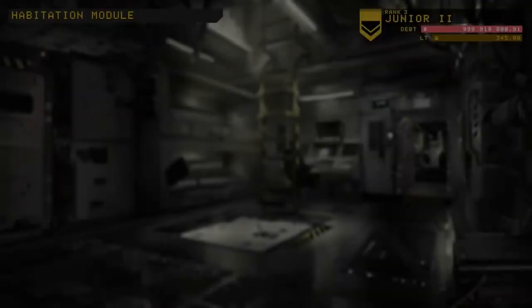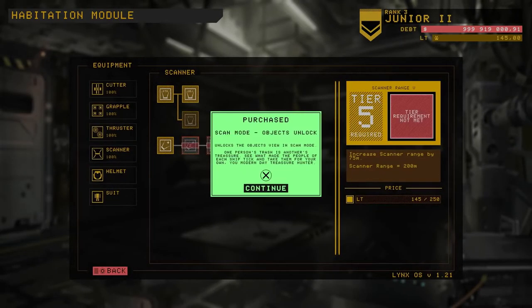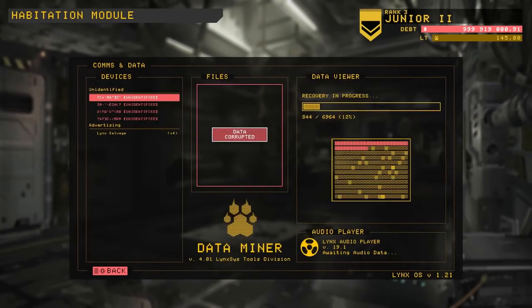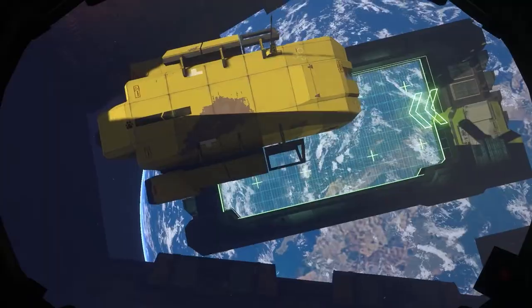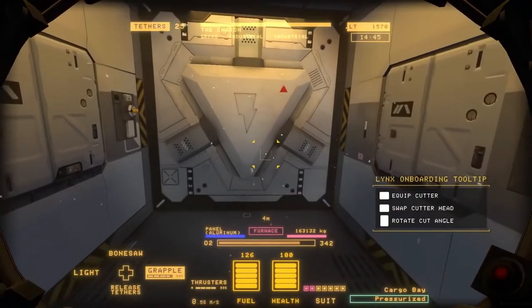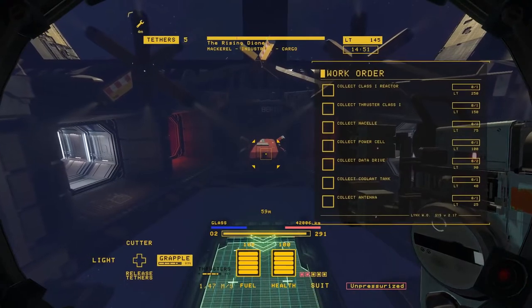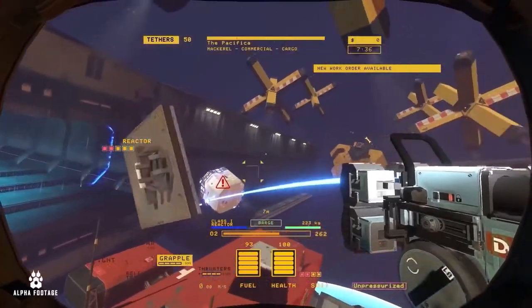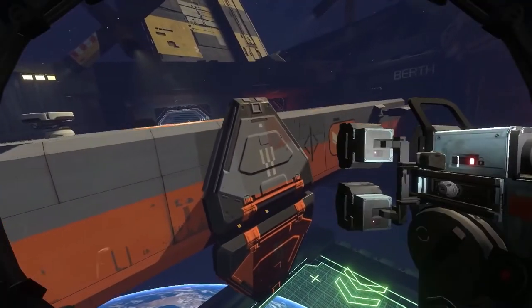Each shift begins and ends in your hab, your personal habitation pod. Here you can upgrade and repair your tools and gear, review your found audio logs and data drives, as well as select ships to work on in the salvage bay. The key to earning those credits to pay off your debt to Lynx is by completing work orders. These also help you earn certification levels for better tools and upgrades, while unlocking bigger, more dangerous, and more valuable ships to salvage.